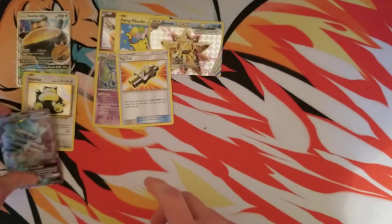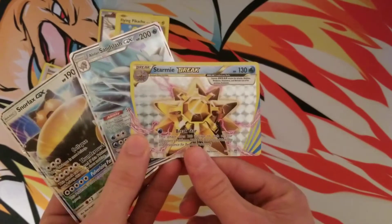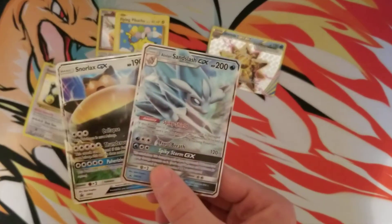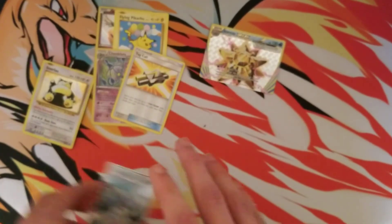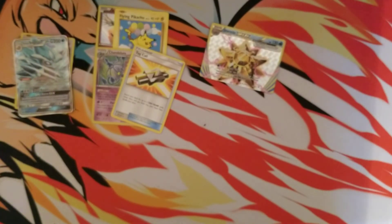It's just a Drampa. That is okay because at least I'm walking away with a couple pretty awesome promos, this Starmie Break, and a little Flying Pikachu — but not the best pulls, not going to lie. Definitely be on the lookout for some Sword and Shield on the channel, and if you could leave a like on this video that would be awesome. I'll catch you guys in the next one. Peace.